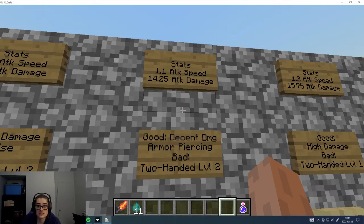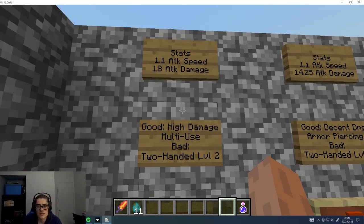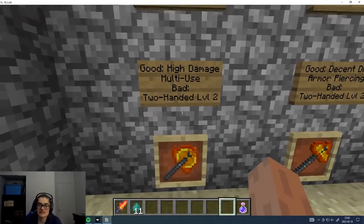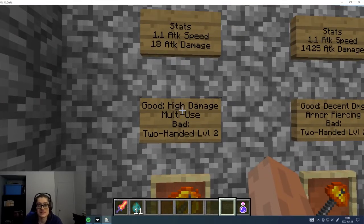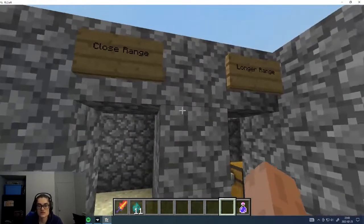The warhammer has decent attack speed and good attack damage, and is mostly useful for armor piercing: 50% of your damage ignores the enemy's armor completely. That's great against tanky mobs or bosses with a lot of armor. You need good armor yourself since it's all offense-oriented. The battle axe has huge attack damage and decent attack speed for what it is. It also has a multi-use feature — you can use it like an axe — and there's actually another trick to it that makes it one of the best weapons in the game.